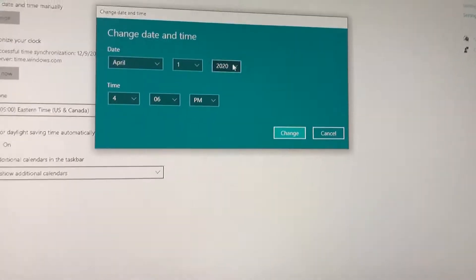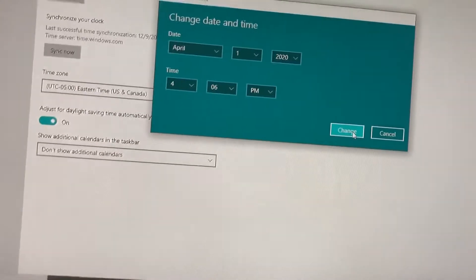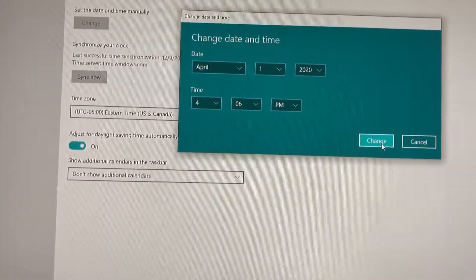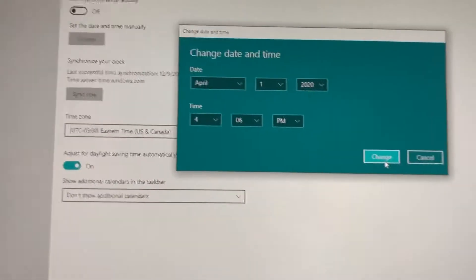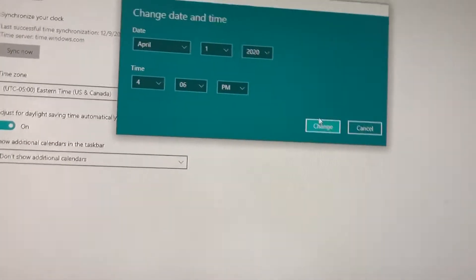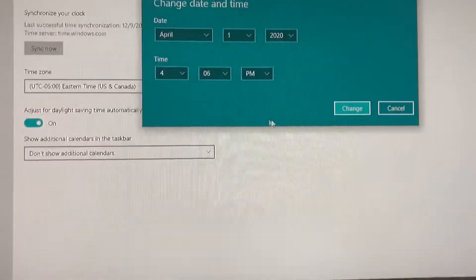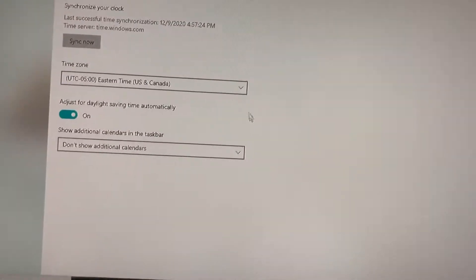Change that, and you can keep the year 2020 — or if it's 2021 by the time you watch this video, keep it at 2021 or 2020. I just keep it at 2020, it works for me. You don't have to mess with the time at all. Change that and then go into your Among Us, which we will do in a sec.